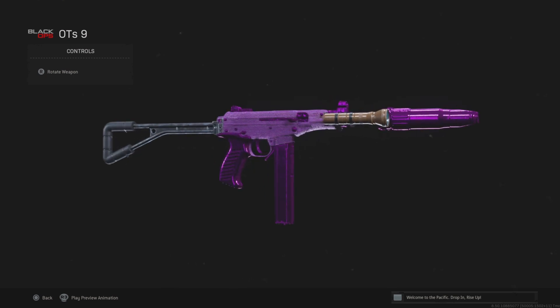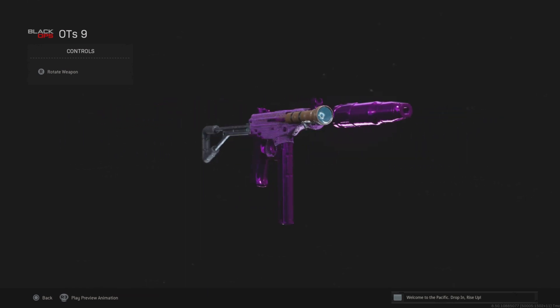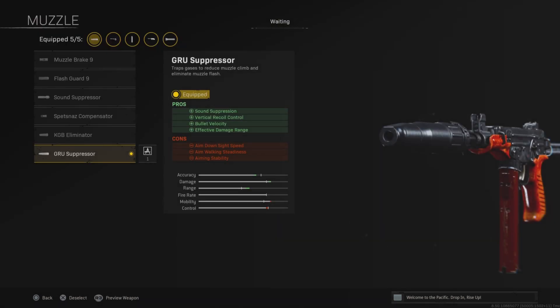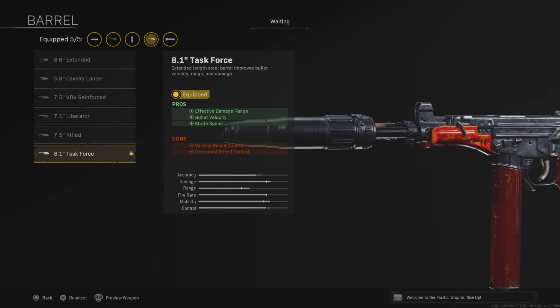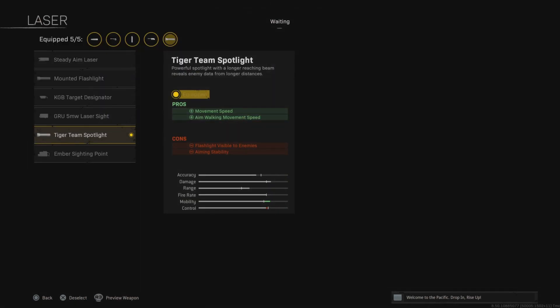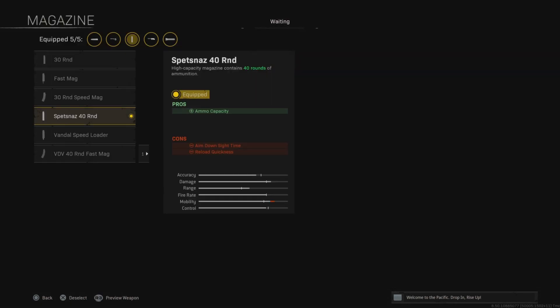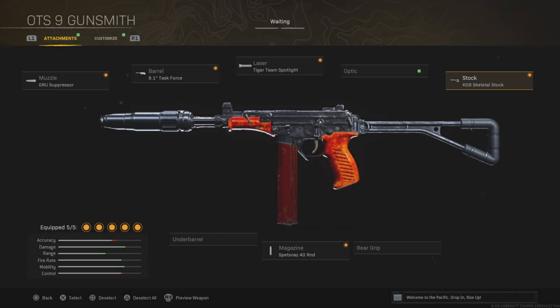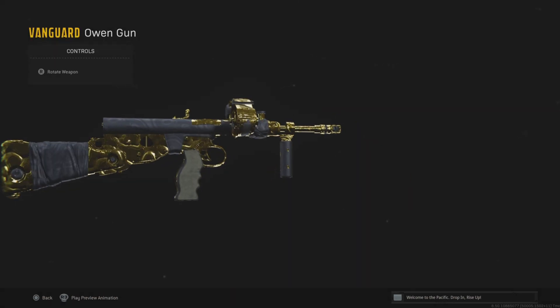The next weapon is the OTS 9, which is basically the king of SMGs. This thing has been the best SMG for the longest time and everyone is still using it. It has one of the fastest times to kill and great mobility — there's literally nothing bad to say about it. You want to use the Greu Suppressor for accuracy and damage range, the Task Force for mobility and damage range, the Tiger Team Spotlight for mobility, the 40 round magazine, and the Skeletal Stock for mobility.